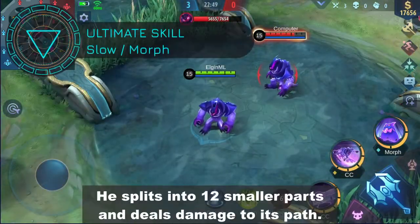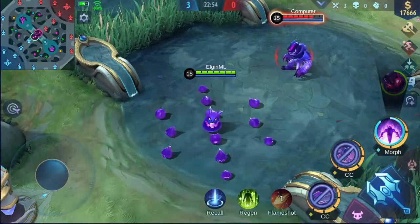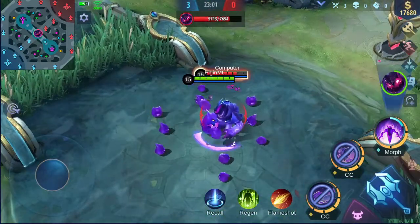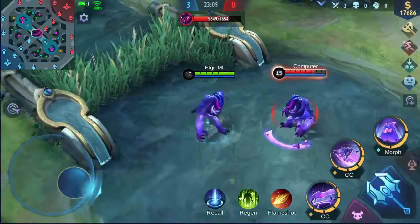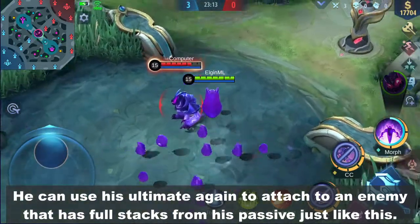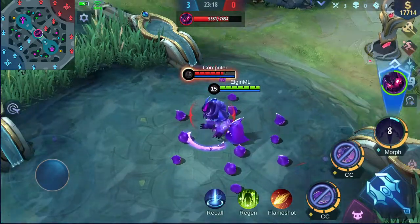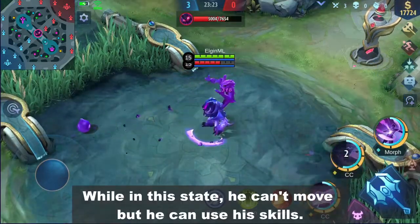Next is his ultimate. He splits into 12 smaller parts and deals damage along its path. He can use his ultimate again to attach to an enemy that has full stacks from his passive, just like this. While in this state, he can't move but he can still use his skills.